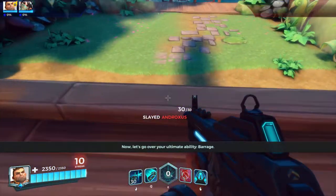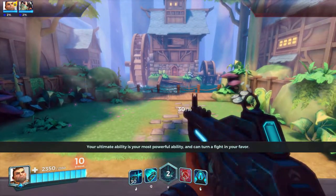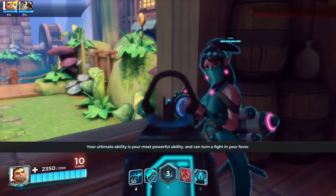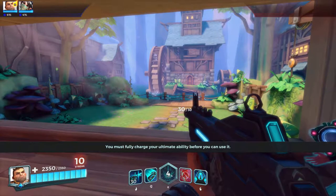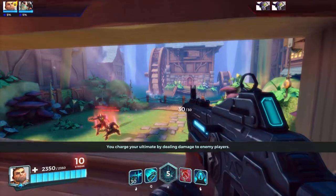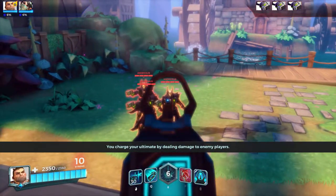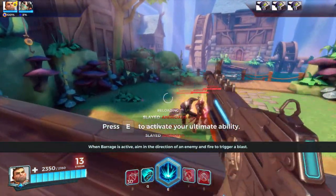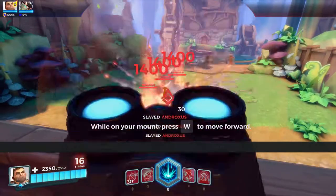Now, let's go over your ultimate ability, Barrage. Your ultimate ability is your most powerful ability and can turn a fight in your favor. You must fully charge your ultimate ability before you can use it. You charge your ultimate by dealing damage to enemy players. When Barrage is active, aim in the direction of an enemy and fire to trigger a blast. Well done.